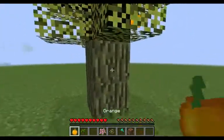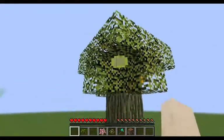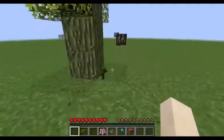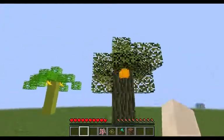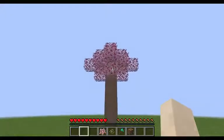The orange works the same way — you come here and break the orange, get the orange, and it goes back to the green so it can grow again. If you break a leaf it gives you a sapling, so you can make a farm and grow your numbers.